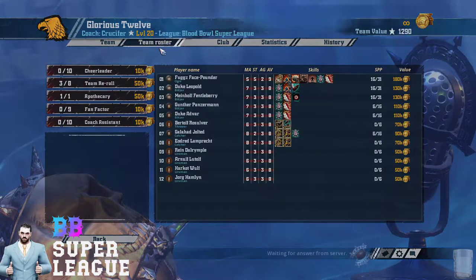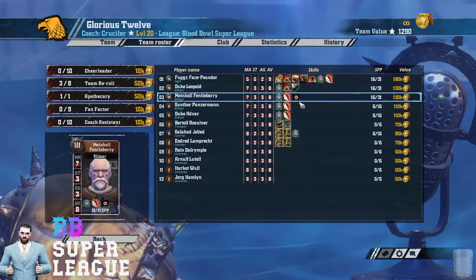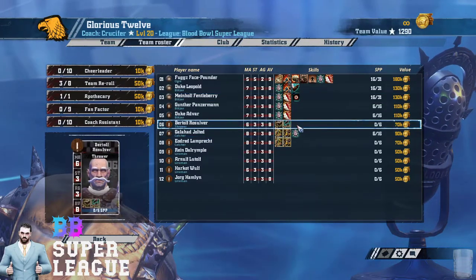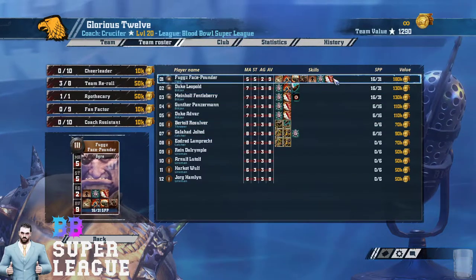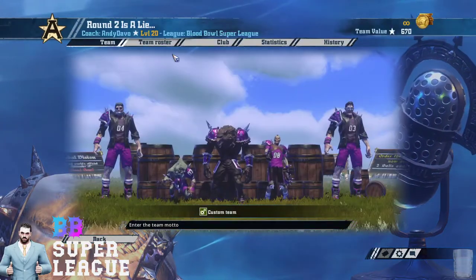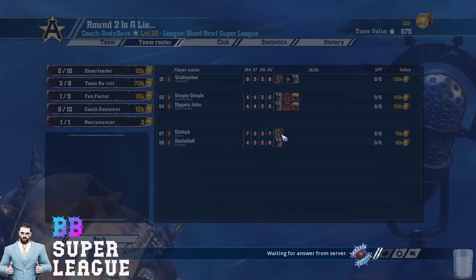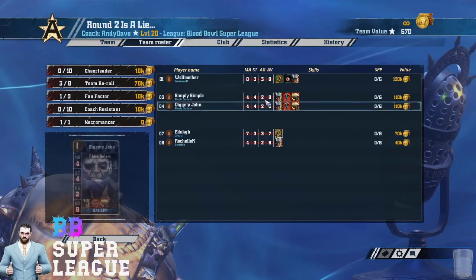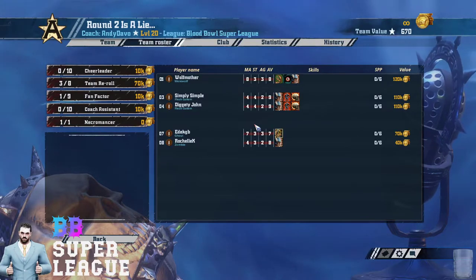Then we've got Kroos with Humans — he's got a Mighty Blow Tackler, a Frenzy on a Blitzer, no skills in his Thrower, and Block and Guard on his Ogre. Andy Devo's team is not finished but he sent it in to BBSL, so it's all above board.